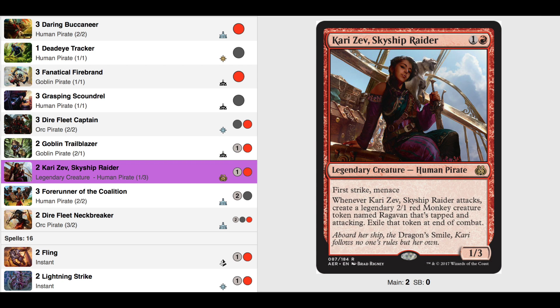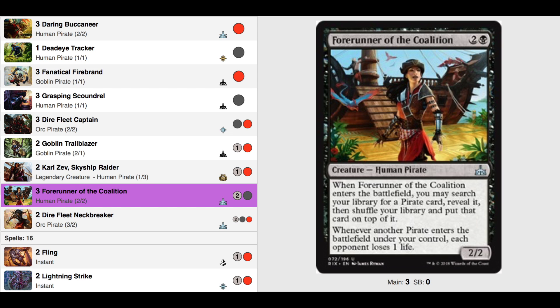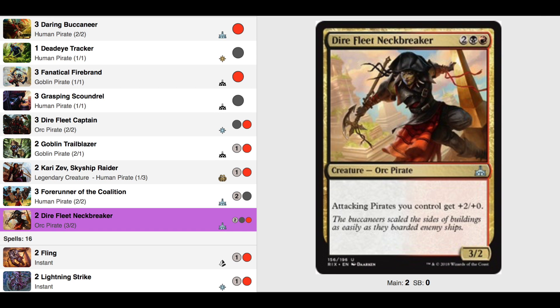Two Kari Zev, Skyship Raider: a two-drop 1/3 with First Strike and Menace. Plus we get a 2/1 Monkey token when we attack. The Monkey has more damage, and Kari Zev has a pretty big toughness — this is a double threat. Three Forerunner of the Coalition: it's a good pirate and tutor. Whenever another pirate enters the battlefield, your opponent loses one life. We have lots of pirates. And two Dire Fleet Neckbreaker: a four-drop 3/2. This is the Pirate Lord — all attacking pirates get +2/+0, and the Dire Fleet Neckbreaker doesn't even need to be attacking. But when she attacks, she's a 5/2. That's it for the creatures.